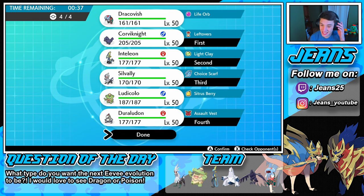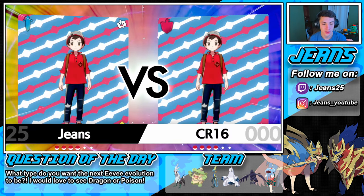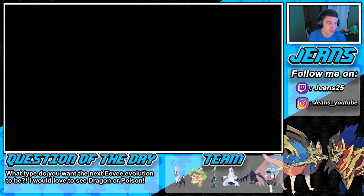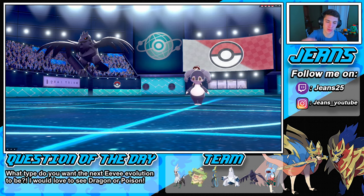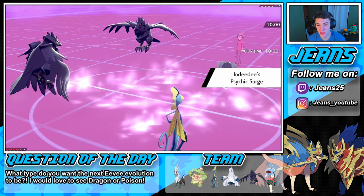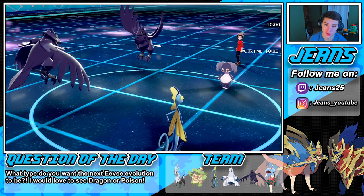I think he's going to lead Indeedee and Corviknight — go for Follow Me. We're going to try to set up Tailwind here and counteract each other, because I don't want him getting that Tailwind advantage and just running me. He leads Indeedee and Corviknight just like I said — big brain reads. Psychic Surge comes out, so we'll set up Light Screen early on. We should outspeed — she might go for Follow Me to waste a turn.